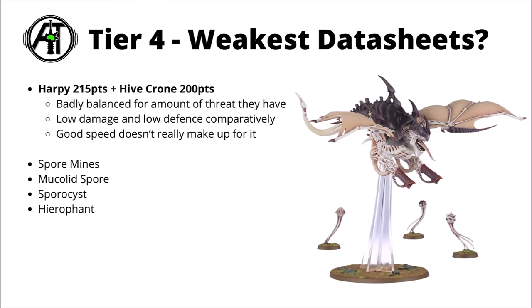First up, the Harpy and the Hive Crone are 215 and 200 points respectively. They just seem very badly balanced compared with their peer monsters, not particularly tough for the cost, and not particularly dangerous. While of course they do have some pretty massive speed, I don't think it quite makes up for the deficiencies in the first two. It was kind of weird that Games Workshop stopped more than one Harpy from spawning Spore Mines each turn — that definitely didn't seem to be causing any problems, and didn't really have the weirdness going on with BioVores. Despite their shortcomings, I'd still probably rate them above the other units in this tier.